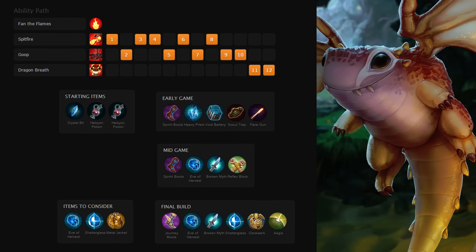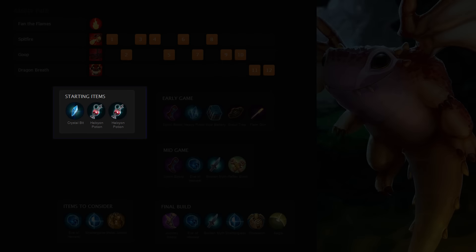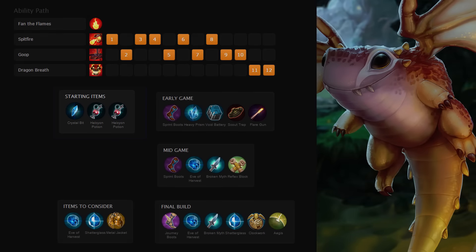Moving on to builds, pick up a crystal bit and two Halcyon potions to start. You want the most amount of damage you can early just in case there's a low level skirmish. Just make sure to watch your energy consumption.